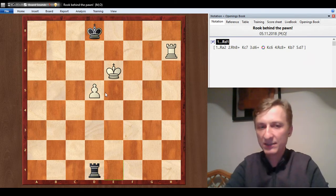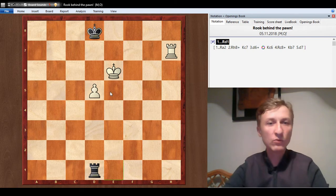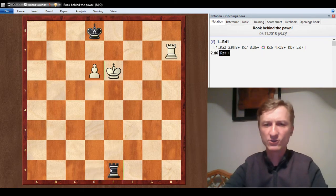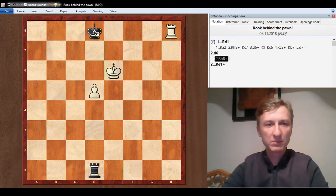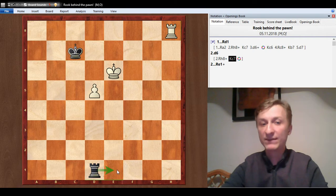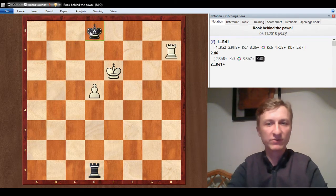That is the only move that makes a draw. So what happens here — how can white make progress? If white goes d6, it's check. So if white gives check, king goes here. Now we have a threat to give a check and then put the king in front of the pawn. So the only thing white can do is to check again, which brings us back to the original position.